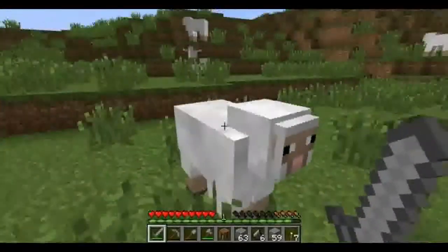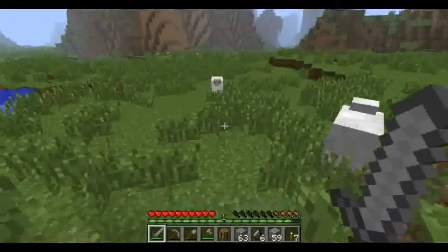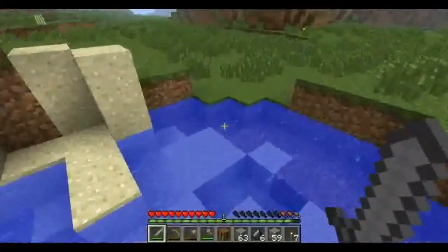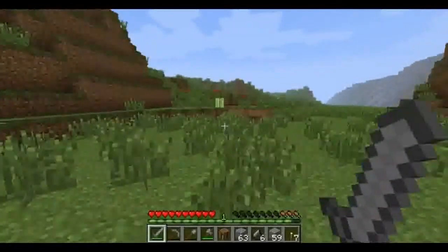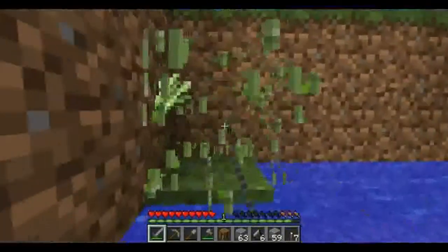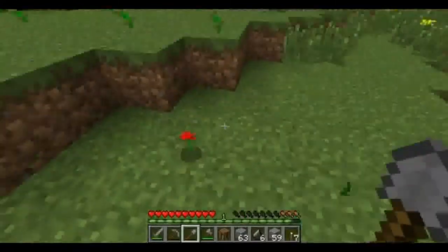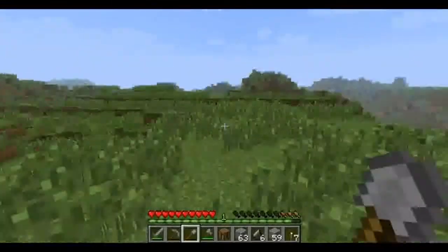Sheep do not give you food — they give you wool. Wool can be used for making a bed, making paintings, and a various number of things. We also spotted some reeds — reeds are used for making books. Reeds can make paper or they can be made into sugar. And flowers can be used to dye: you can create pigment from flowers and use them to dye wool to different colors.